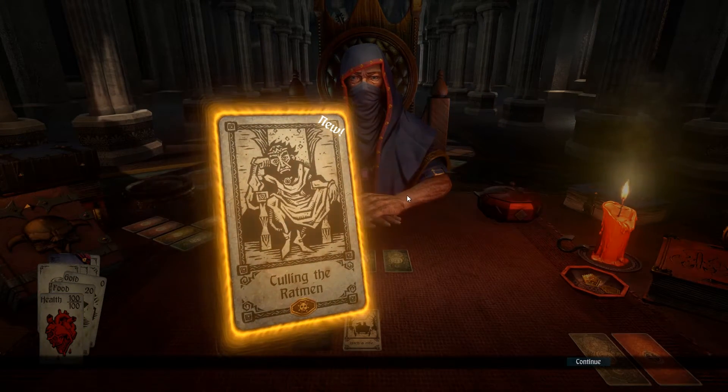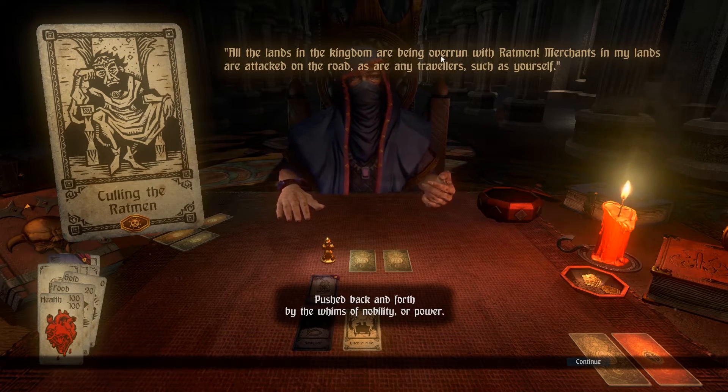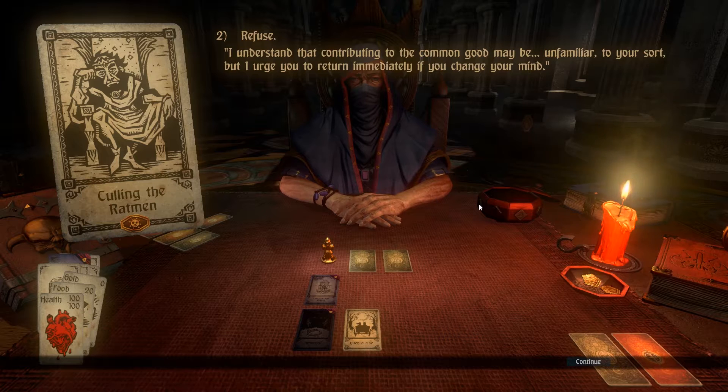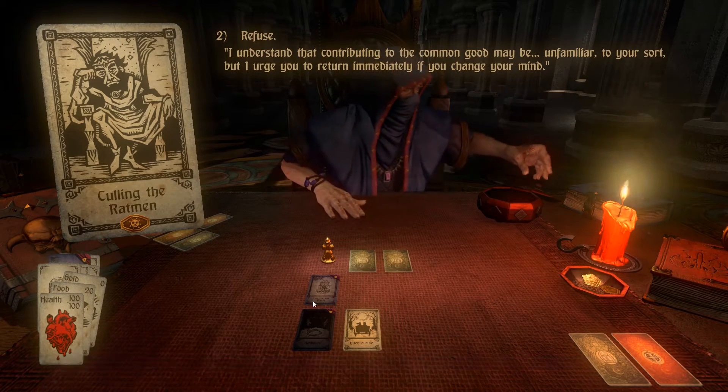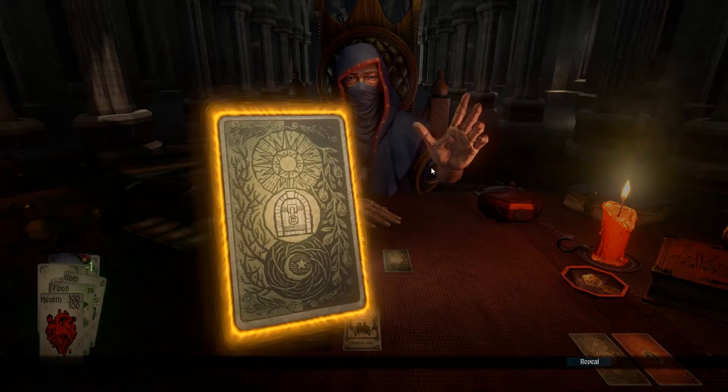Just shove that card at me. Calling the ratmen. All the lands in the kingdom are being overrun with ratmen. Merchants in my lands are attacked on the road, as are any travelers such as yourself. My guards are needed here with me, but if I had just 50 gold, I would hire a mercenary army to find their nest and cull their numbers. 50 gold? I would maybe give it to you, but I don't — so I'm going to refuse. I'm sorry, my king, whatever you are. I can always go back here, but it uses up food, and if you don't do that right, it's not going to be good.